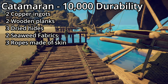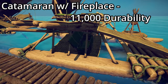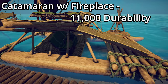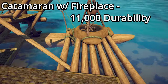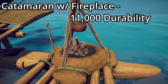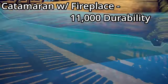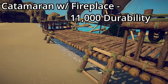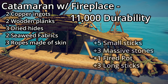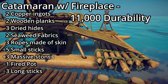The catamaran with a fireplace has 11,000 durability — a thousand more than the base version. It's similar overall but has a cooking area, specifically a tier-three cooking pot for all the advanced cooking. To get the tier-three cooking pot you additionally need five small sticks, three massive stones, one fired pot, and three long sticks.